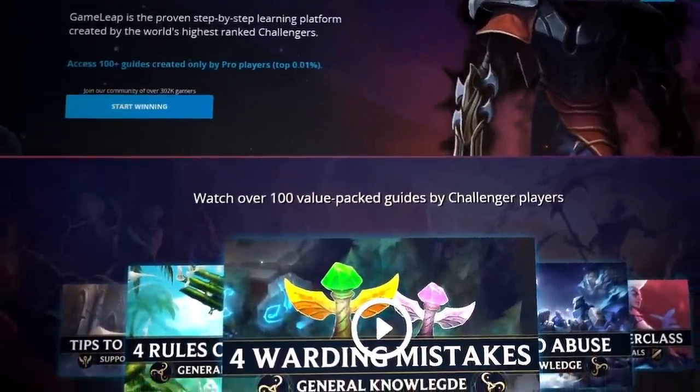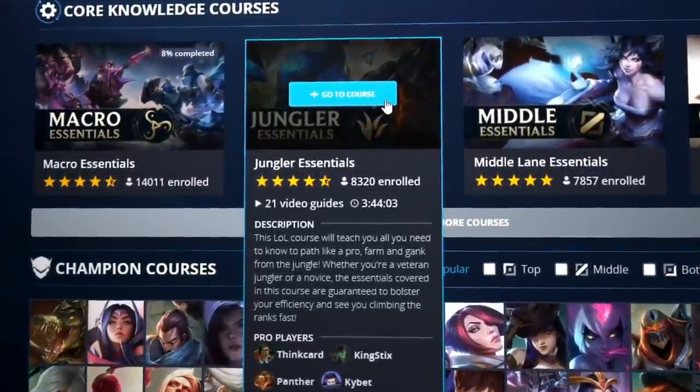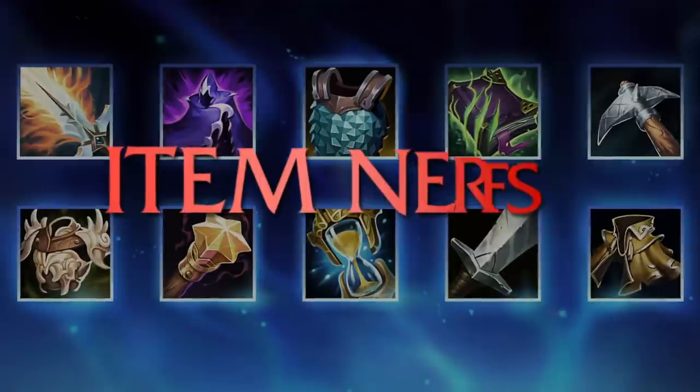One thing I want you to get hyped about is the Gameleap website! Hundreds of challenger courses, challenger guides, and challenger analyses are waiting for you. If you want to take your game to the next level with exclusive access to these resources, click on one of the links in the description and comment section.